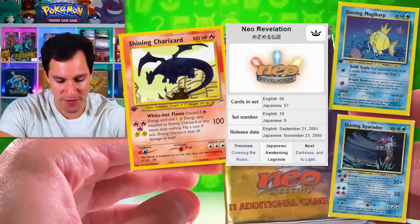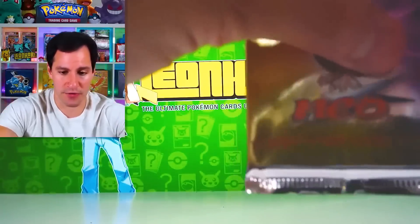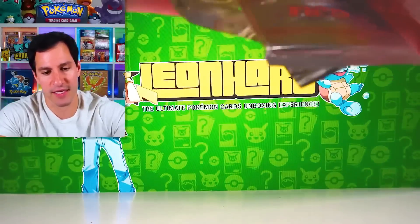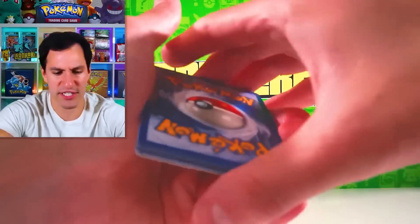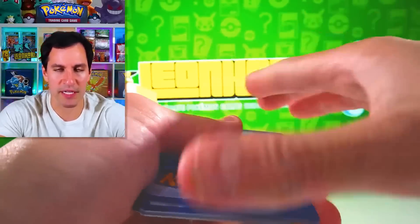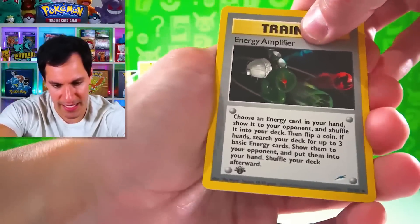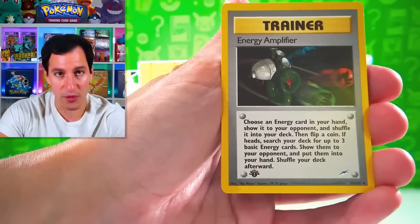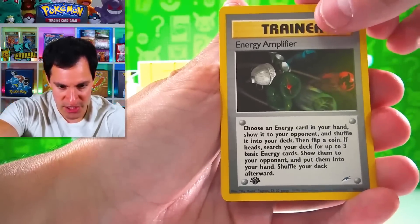My friends, I believe the card trick is three. Should I even try it? Okay fine, I will — because I'm pretty sure for First Edition Neo Destiny it's three, but you can yell at me if I get it wrong. This is the final pack — a $1,000 pack. Please don't be a trainer. And there it is: the First Edition symbol on this Neo Destiny pack, starting off with Energy Amplifier.